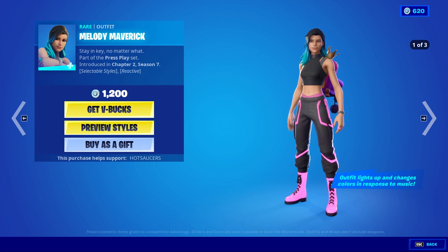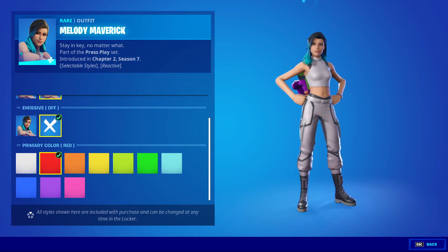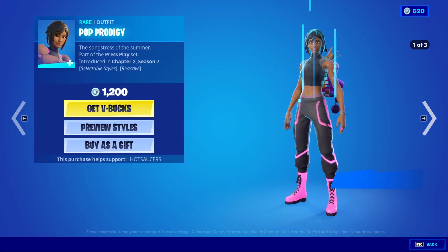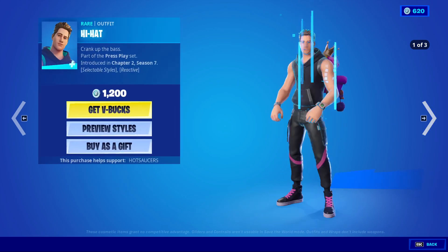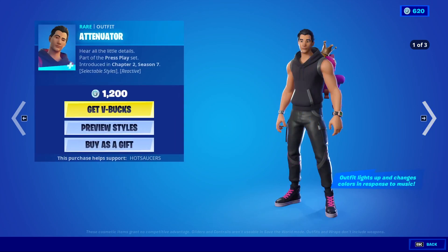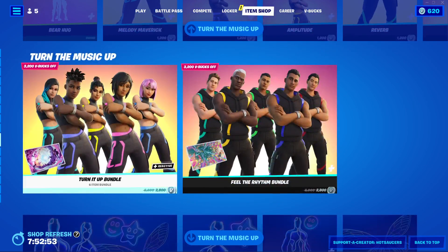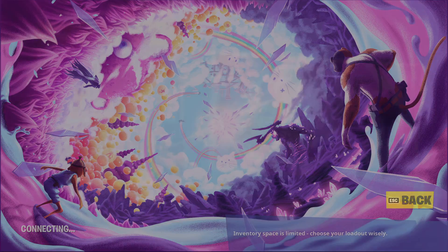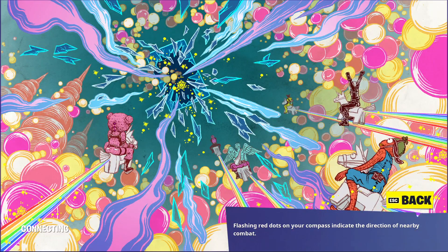I'm not going to go through all their styles, but Melody Maverick with White, No Glow, and different colours. There's also Harmoniser, Band Pass, Pop Prology, Amplitude, Reverb, Syncopator, Hi-Hat, Symph Striker, and Attenuator — they're decent skins. You can get them in a bundle which includes the Rotated Rift for the females and Knock Knock for the males. Very cool.